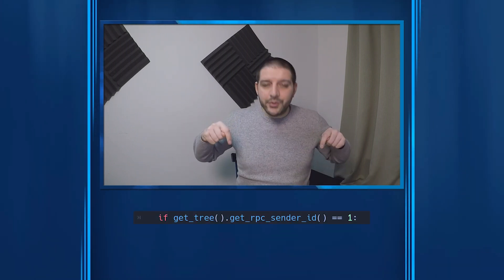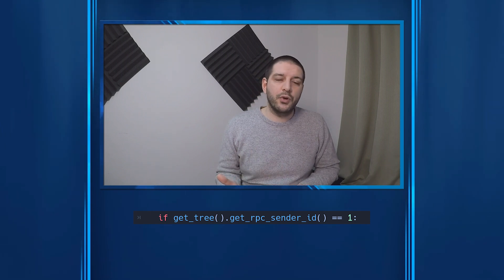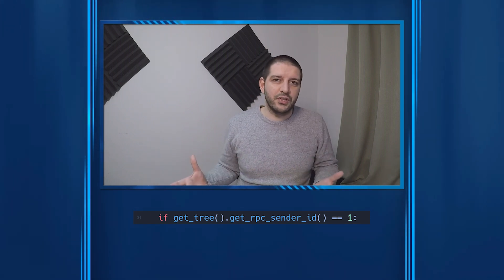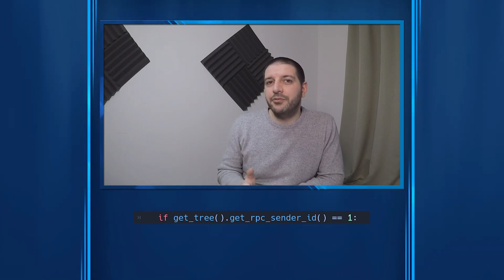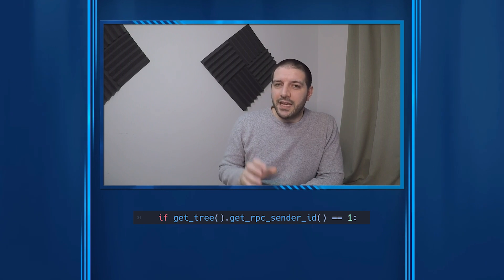The first topic I want to talk about is to make sure that we protect our game a little bit further. Right here, you'll see a line of code that is checking whether the remote function call is done by peer ID one — the server. You want to make sure that every single remote function on your server interface starts with this line of code.